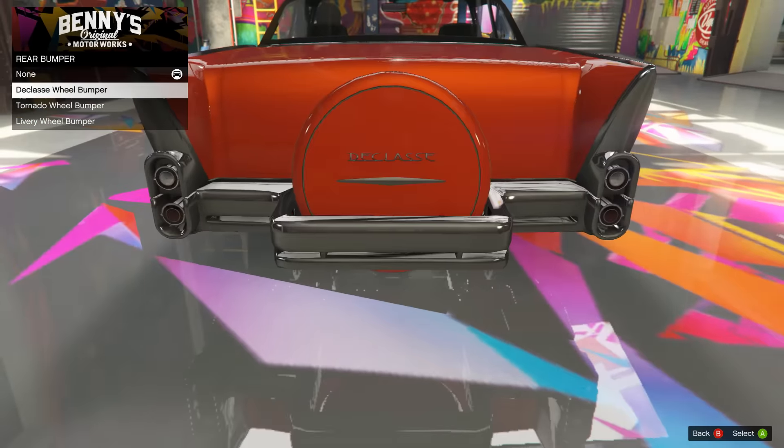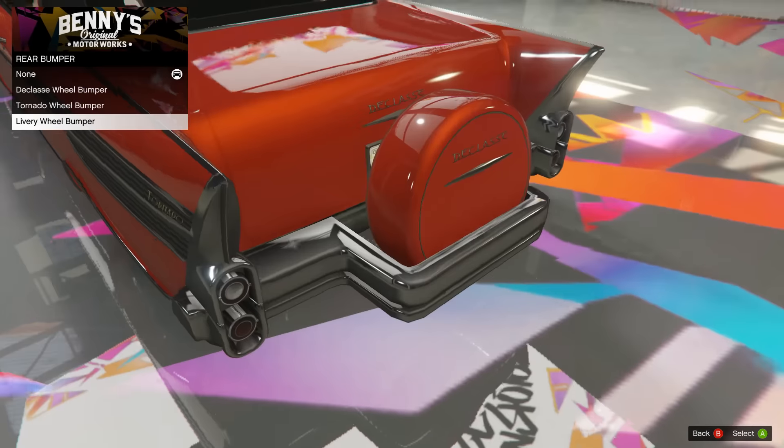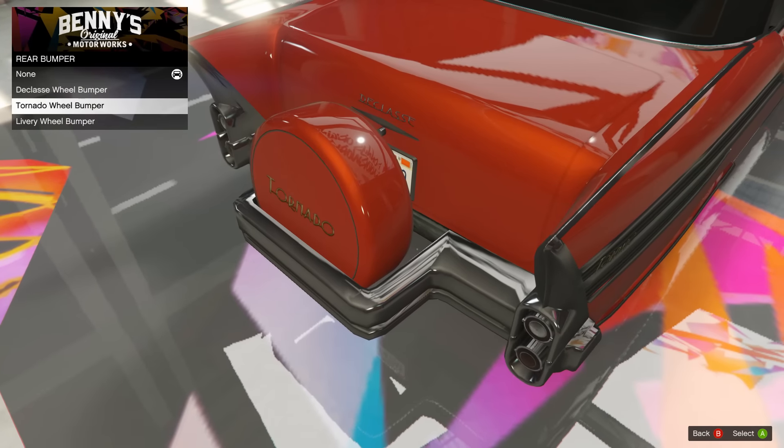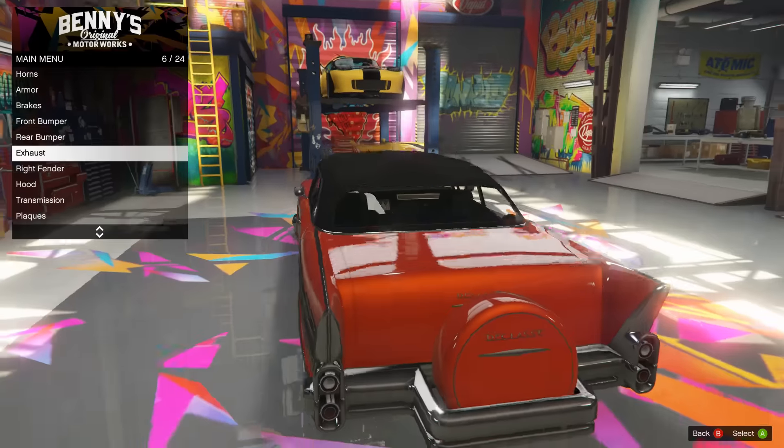Onto the rear bumper. We got the D-Class wheel bumper, we got the Tornado wheel bumper, or we got the Livery wheel bumper. No Livery on it right now, but hopefully that'll have some cool Livery on it later, so I'm thinking I'll go with that one. It matches the logo on the trunk of the car as well, so we're gonna throw that one on there.